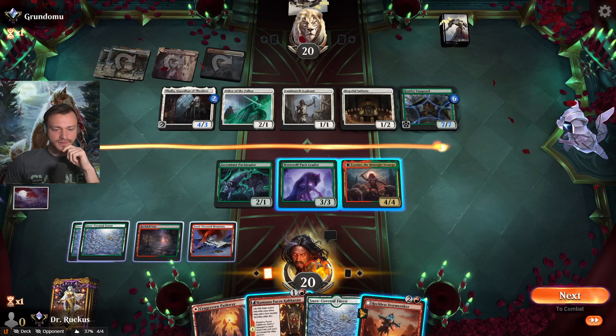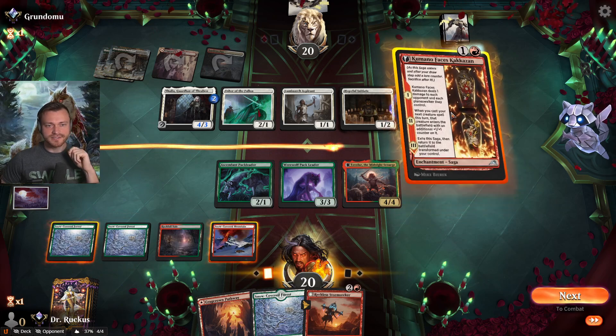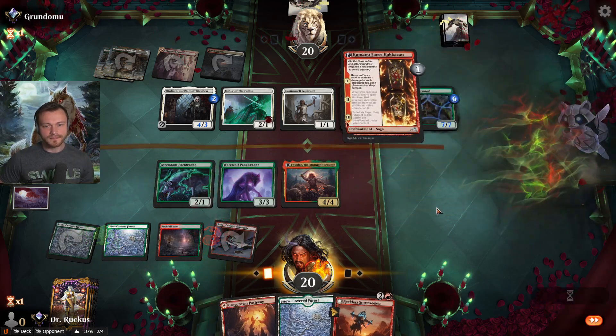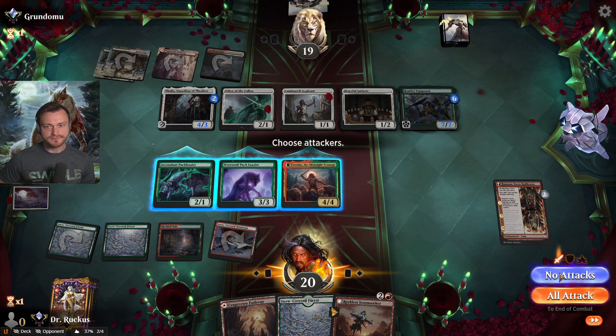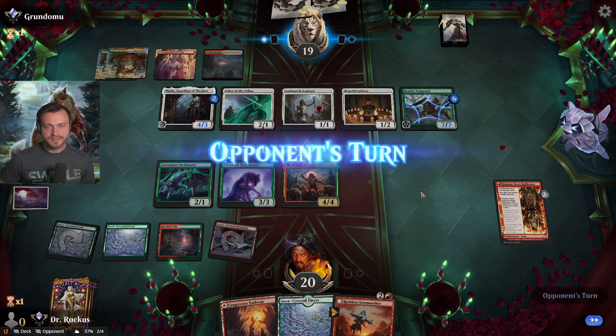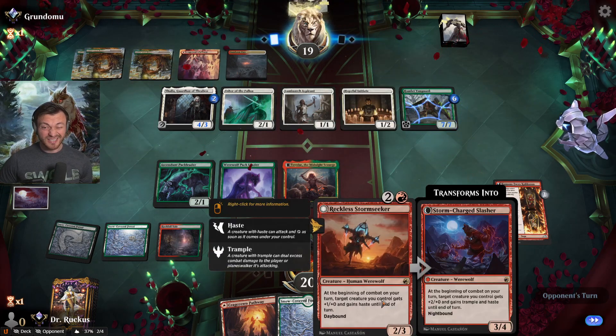Is that worth being less mana efficient this turn? I think it actually is. One damage, do nothing — this will let our Reckless Storm Seeker come in a little bit bigger.